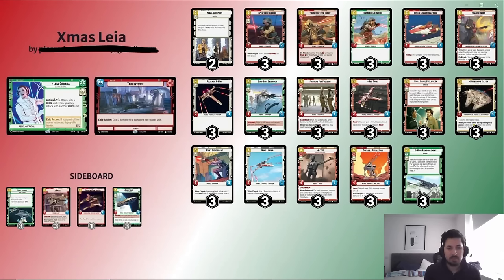Hi everyone, welcome to this new deck tech video. Today we're going to talk about Christmas Leia aggro. We call it Christmas Leia because the deck has been designed around the Christmas 2023 version — she's wearing a winter jacket, and the red, white, and green are the colors of Christmas.